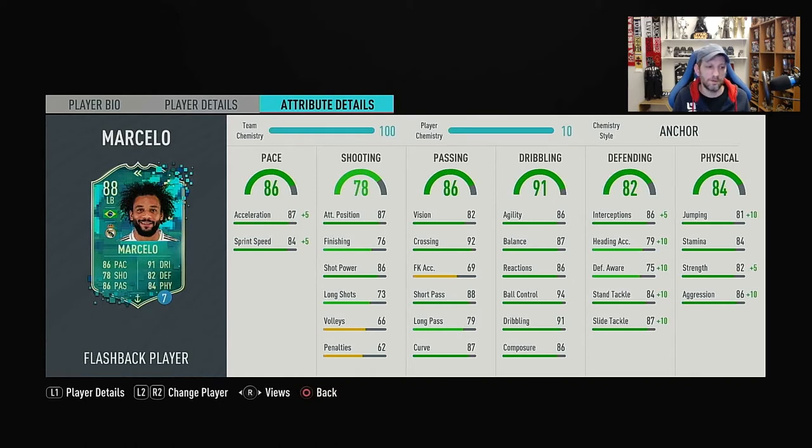It's really between the anchor and the shadow chemistry styles. With the shadow, you miss a few points in acceleration which maxes out, and the difference is plus 10 in interceptions instead of plus 5. But you get plus 5 in standing tackle instead of plus 10, and you don't get any points in physical. So I opted for the anchor, which I believe suits him well. I don't think we'll see much difference between 92 and 99 acceleration or 89 and 94 sprint speed — it's a pretty small differential. The stats gained in defending and physical are much better.